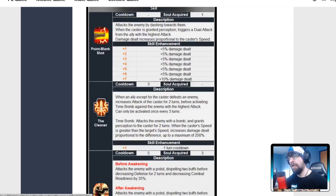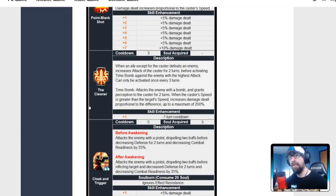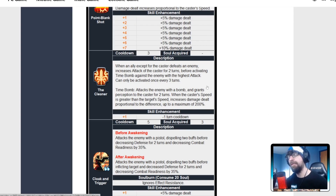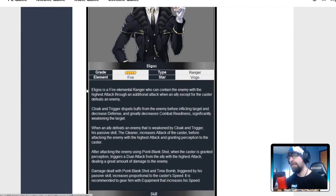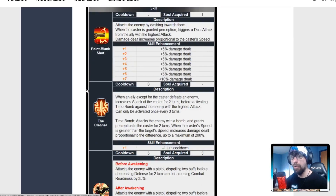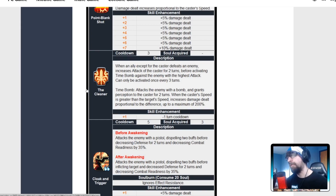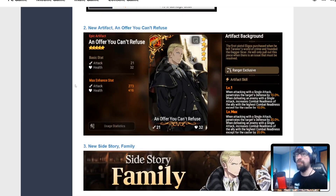Overall, he could be good, he might be mid, or he could just be bad — it depends on whether people figure out how to consistently get a kill with him. His kit is very interesting. It also depends on whether the time bomb consistently kills things. On top of that, you want imprints because he gains critical chance from them, and he has a low base crit chance. So if you want to build him with pen set, you need to invest heavily in imprints.